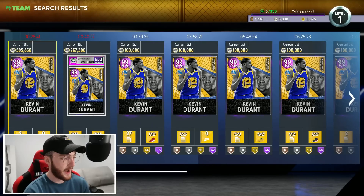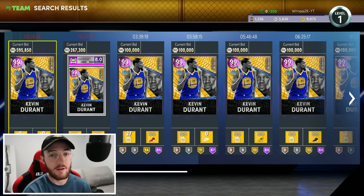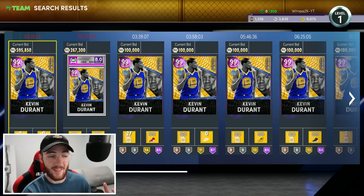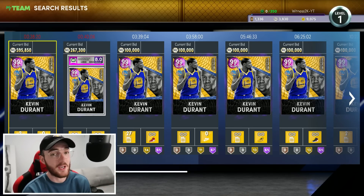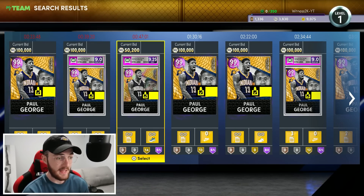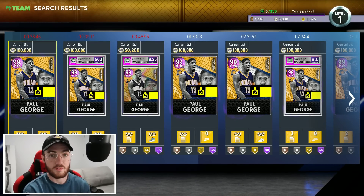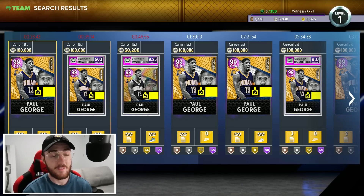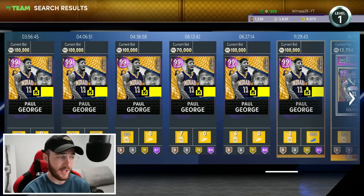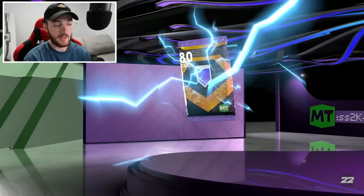When one sells with 80 Hall of Fame badges, it sells for MT that I didn't even know was possible to have on an account. Kevin Durant would be a pretty sick one to do as well, but Paul George can play shooting guard — and an invincible card that's nearly seven feet at the shooting guard position is deadly. Paul George is selling for a really good price; one just sold with 65 Hall of Fame badges for over half a million MT, so a badged-out one at 80 is definitely gonna sell. I'm confident we can break the million mark.